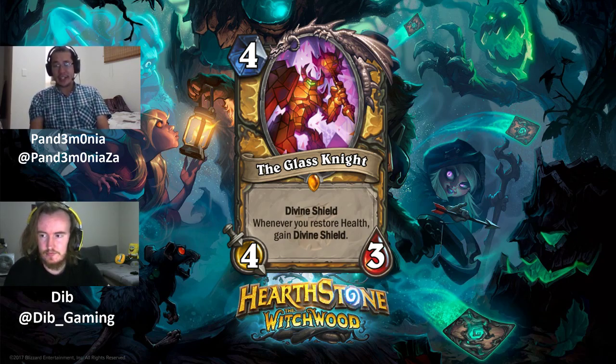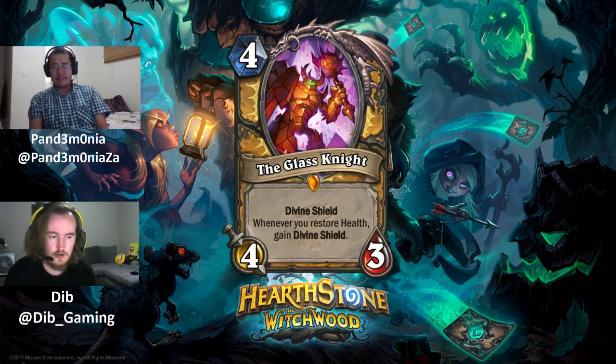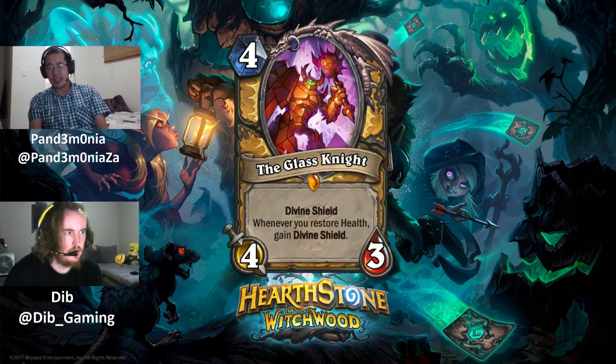One reviewer thinks it's really powerful — even without the second line of text, a 4 mana 4/3 with Divine Shield is quite solid. The second line of text makes the card really powerful overall.